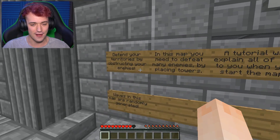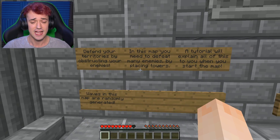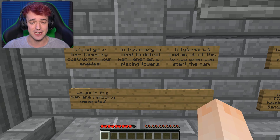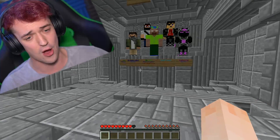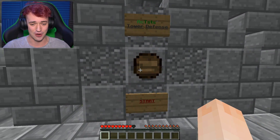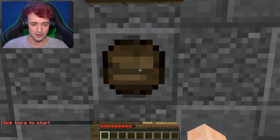Anyway: 'Defend your territories by obstructing your enemies. In this map, you need to defeat many enemies by placing towers. A tutorial will explain all of this when you start the map.' Well, then I don't need to read it. Okay, here we go. We'll have to sit through a tutorial, but I think it's the best thing to do because I don't know how to play this.